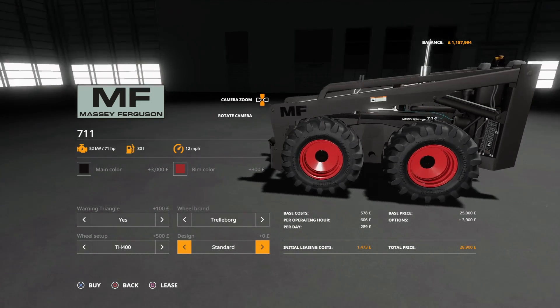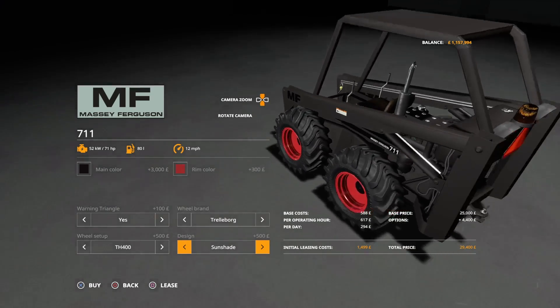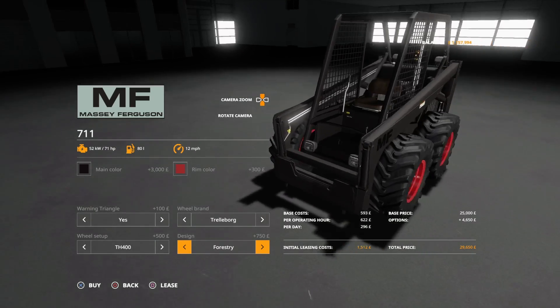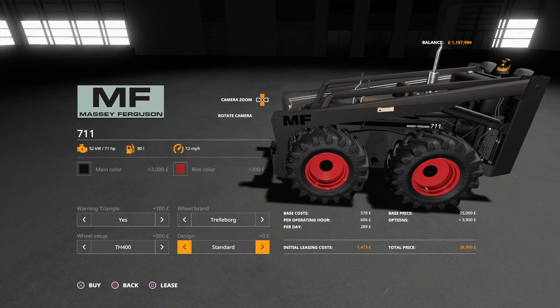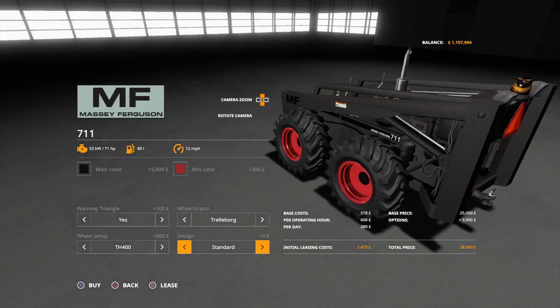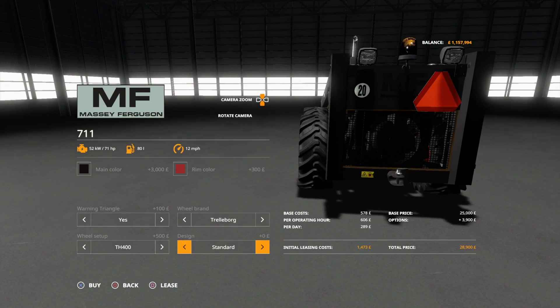For design, we've got standard with no cab, sunshade which is literally just a cover, and forestry with grills on the side to protect you from objects, and back to standard again. It does have a hazard light, a beacon on the back, working lights, and it also has a trailer hitch.